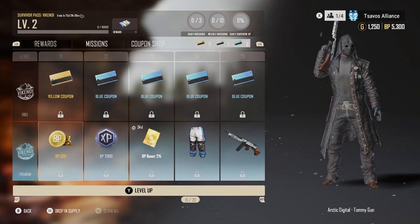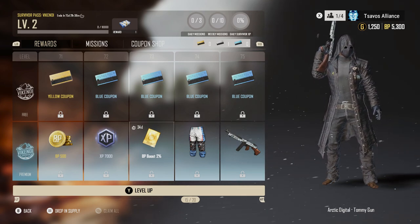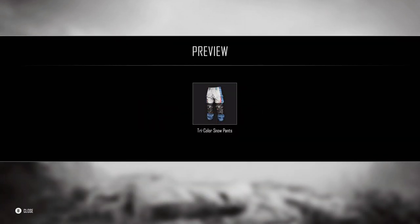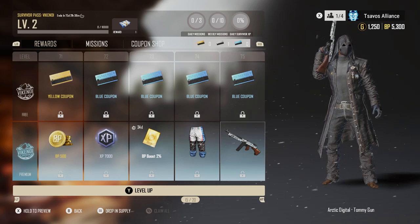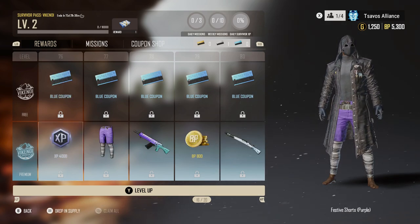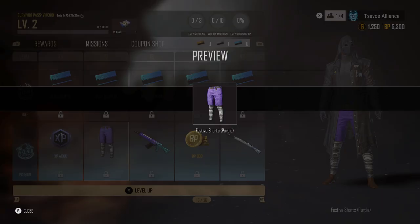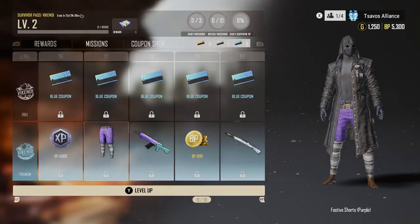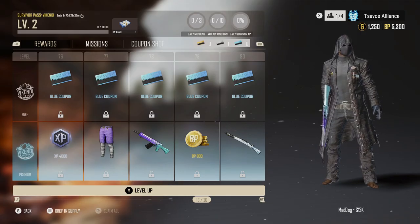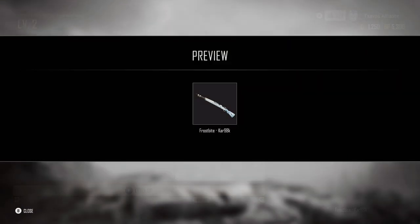Tier 71 is 500 BP. Tier 72 is 7,000 XP, tier 73 a 2% BP boost. Tier 74 is the Tricolor Snow Pants. Tier 75 is the arctic digital Atomic Gun. Tier 76 is 4,000 XP. Tier 77 is Festive Shorts in purple. Tier 78 — the Mad Dog S12K camouflage.